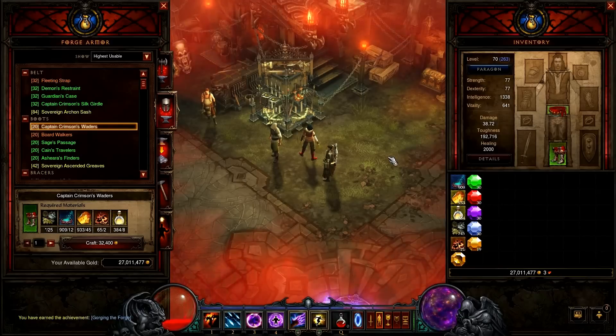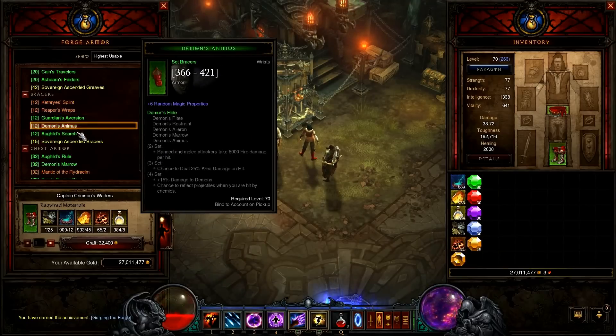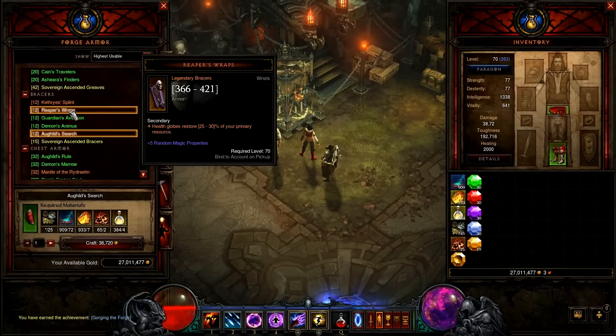For bracers we have two choices: Reapers Wraps or Ore Guild. Reapers are great if you want to gain arcane power with every health globe pickup, but I chose Ore Guild because I wanted to match three sets to get extra bonuses.